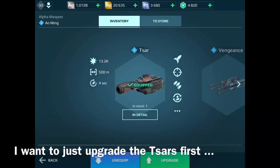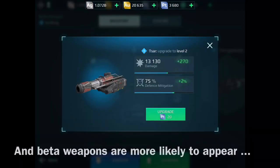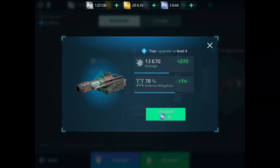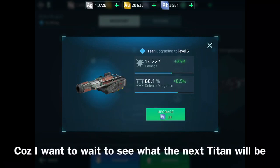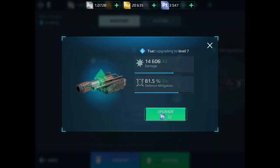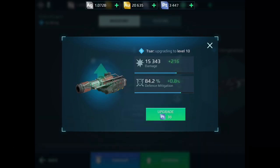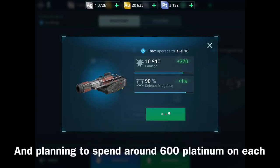I want to just upgrade the chars first, because they sit on top of the means on cover, and these weapons are more likely to appear on any future jumping Titan. I'm not interested in spending platinum on my name, because I want to wait to see what the next Titan will be. So I'm using 5,000 platinum on stuff that can be transferred. I'm keeping 1,000 in reserve because I'm OCD and I want my stars to be the same level. I'm planning to spend around 600 platinum on each.